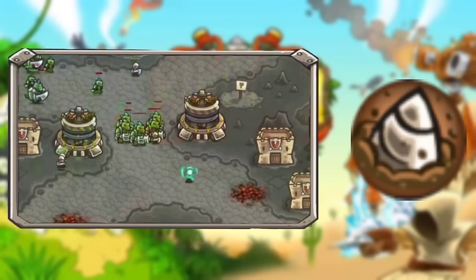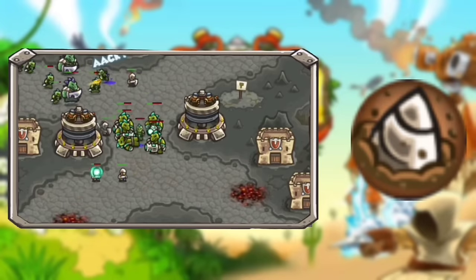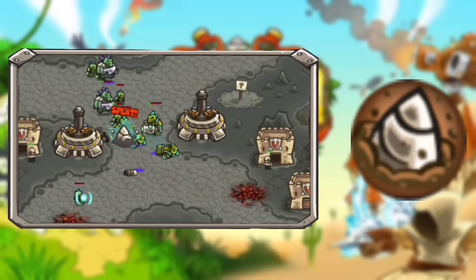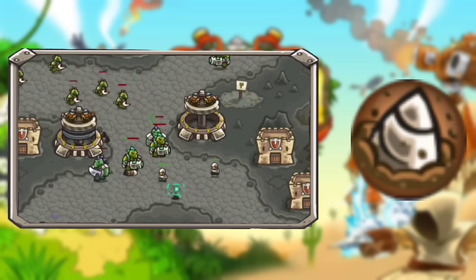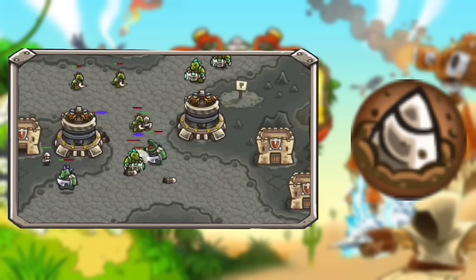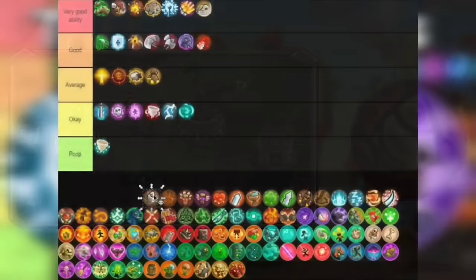Next tower is the Dwarf with its Core Drill — basically another insta-kill. It's alright. The cooldown is kinda long but can be decreased when leveled up. I usually only buy this if I have extra gold, because the other ability this tower offers is way better. I'm just putting this one in Okay.